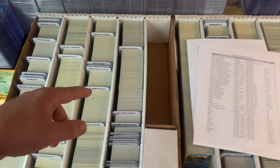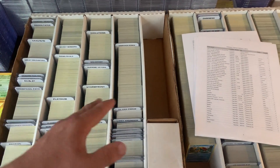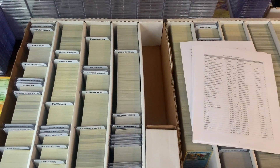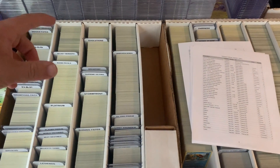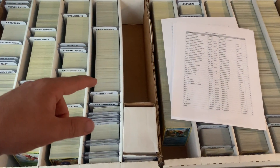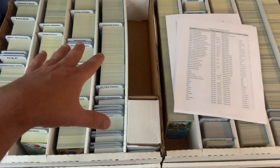When you get into the XY era, I kind of split the XY era — it's a whole separate thing, also organized alphabetically by set, and within the set ordered alphabetically as well. Same thing with the Sun and Moon era, so that's all of those cards right there.